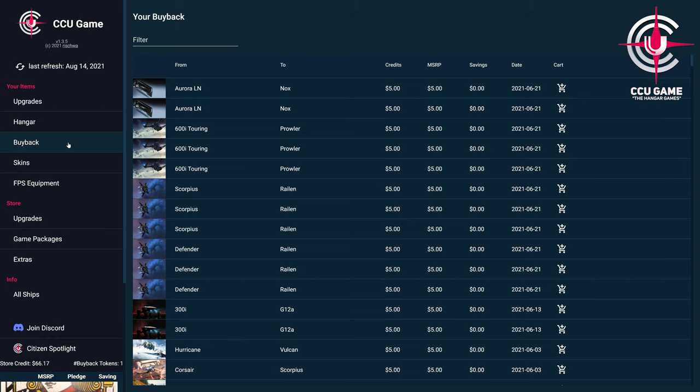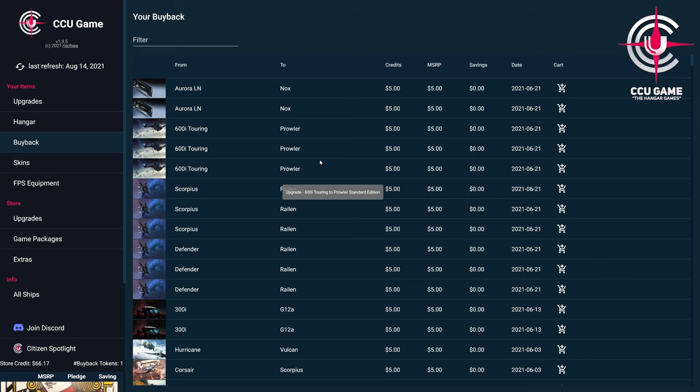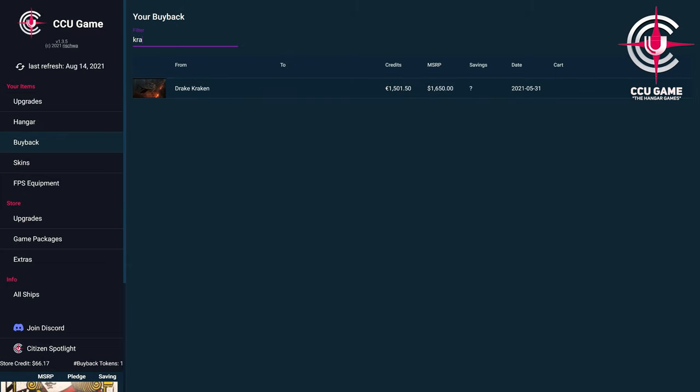One of the main advantages of the CCU Game add-on is, in our opinion, the overview of the complete buyback system, where we not only get the individual items displayed and can use the search, but can also directly put individual items in the shopping cart on the RSI page, which saves us a lengthy search there and a lot of time and nerves. And also special items like rare upgrade kits or conversion kits have been integrated directly into the add-on, after feedback to the developer Rishwa.